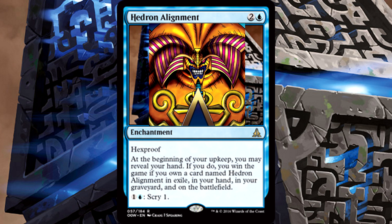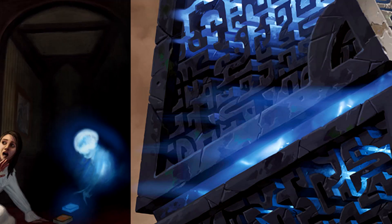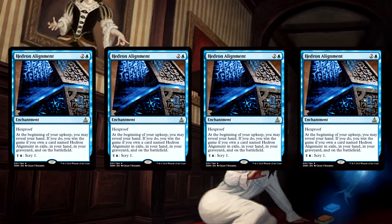We're basically looking at Exodia here. The entire point of the deck is to fulfill the alignment's wishes and align the hedrons. Normally we'd be worried about our little enchantment surviving on the battlefield, but thanks to hexproof there are a laughably limited number of spells that can actually destroy it. So getting it onto the battlefield isn't the problem, but to win we need the alignment in our hand, graveyard, and in exile as well.